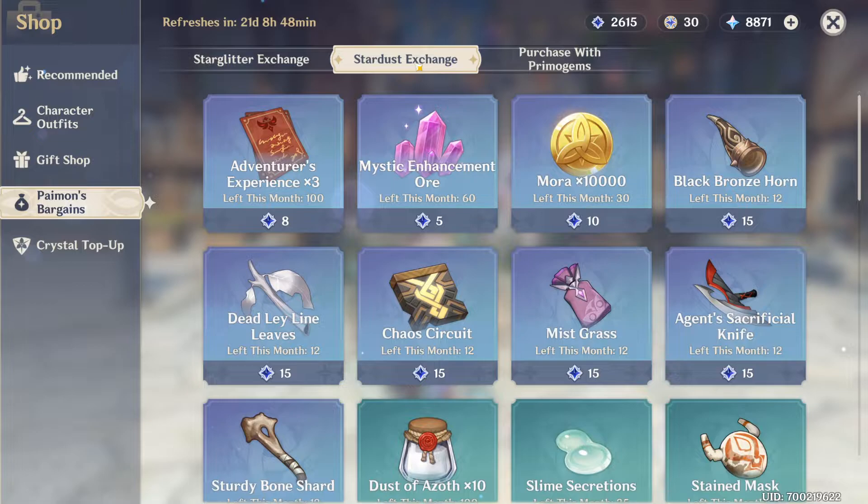The absolute best thing you can get with Stardust is these fates here. You can buy 5 of each and it resets each month, so you get 10 wishes in total each month basically for free. Keep in mind that it's 5 on the featured banner and 5 on the standard banner. We'll go into more details when I talk about the wishing system.